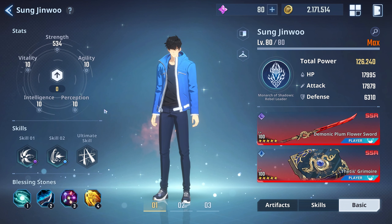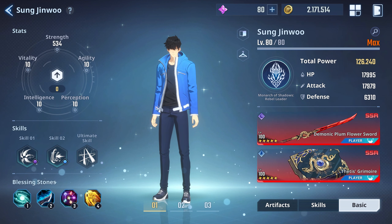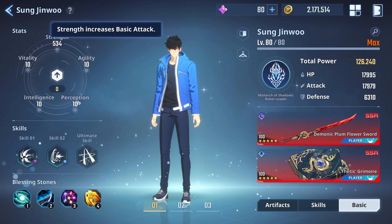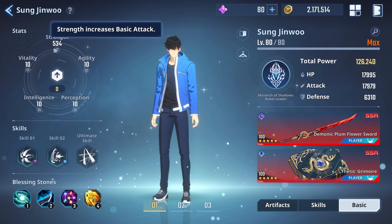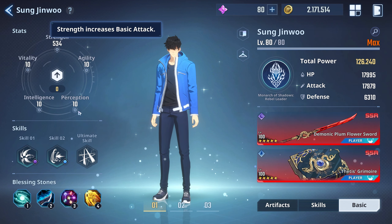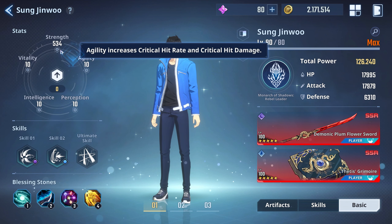I went ahead and switched to his training outfit — his casual daily outfit — because we're going to be talking about his best build. His best build overall is everything into strength and leaving everything else blank. I have a separate video going into detail on why this is the case, but the quick reason: strength is the only stat that the red zone doesn't really affect. Vitality and intelligence also aren't affected, but perception and agility — which are arguably good builds for him — the red zone does affect.